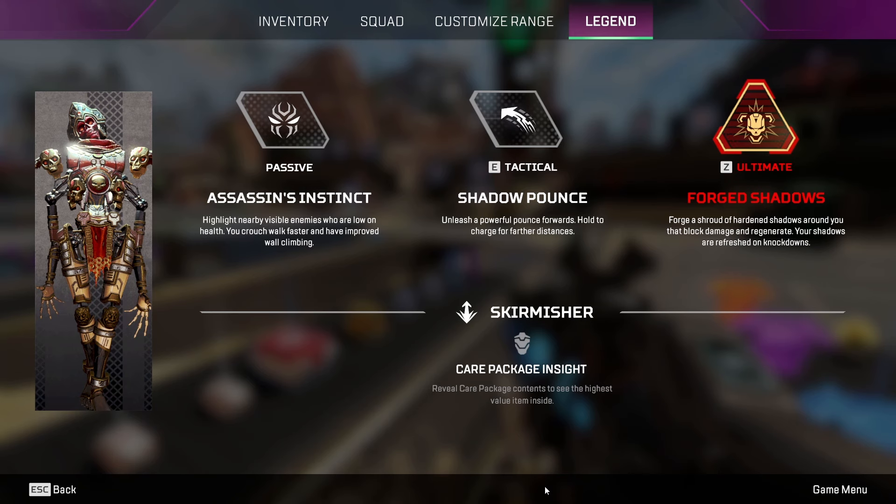If you've never played Revenant, watch this part. If you have, you can skip to the next section where we walk you through exactly how to play him. Here we cover all of his abilities. His passive is Assassin's Instinct — basically two passives in one. You will highlight enemies behind any objects who have 40 or less health, and all your teammates can see them too. On top of that, you can climb walls more than six times as high, and he can crouch walk at an increased speed.